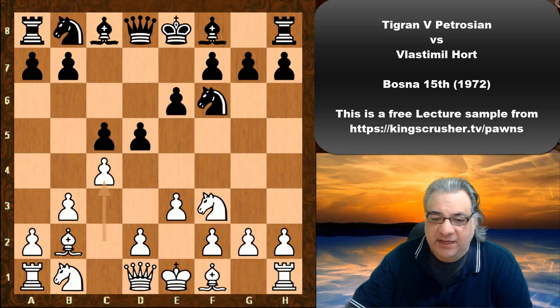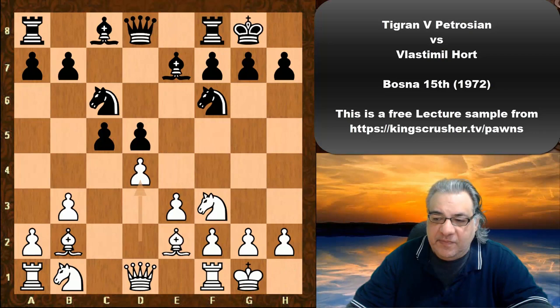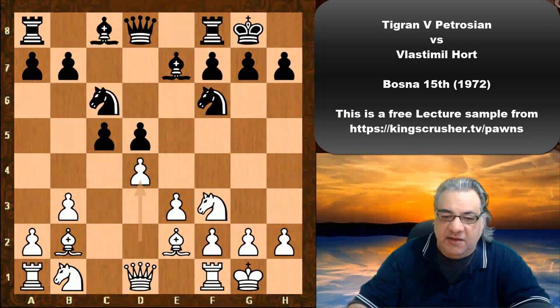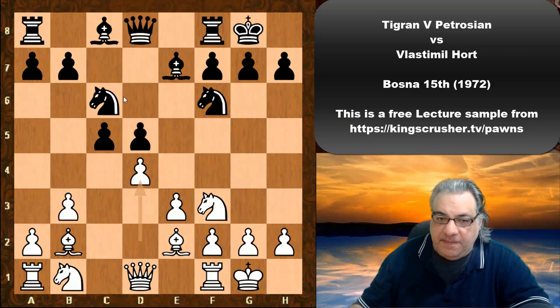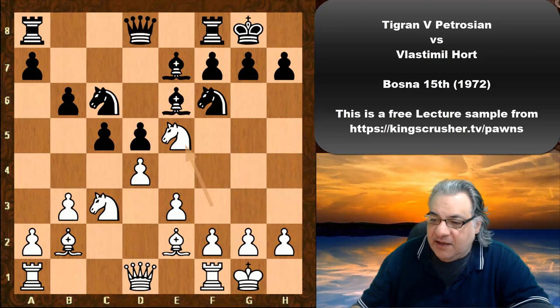White continues with c4, Nc6, cxe and now Be2, Be7, both sides castle, d4. After Bg4, this might be a mistake — maybe b6 was actually a little bit better. For example if Nc3, Be6, white has a small edge only in this kind of position.